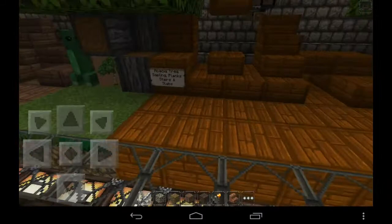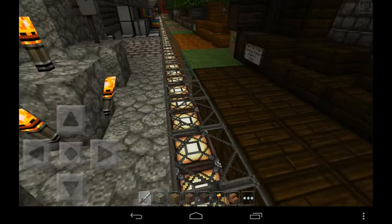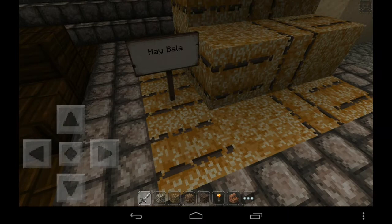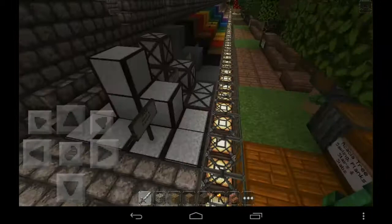Here we have two creepers and the new planks — the acacia and dark oak planks. This was not so complicated; I just had to change the color. This texture is originally made for the Dragon Dance pack. I also made the hay bale textures — I just scaled the image.